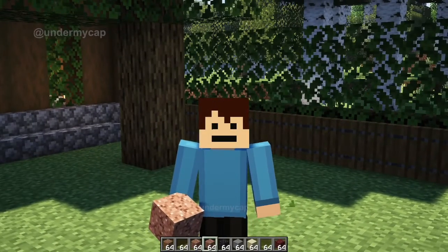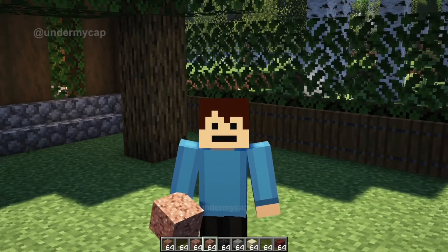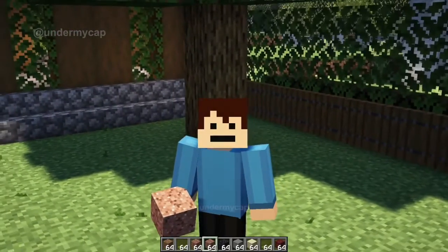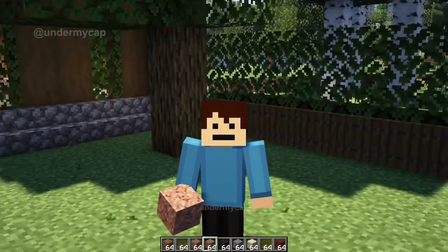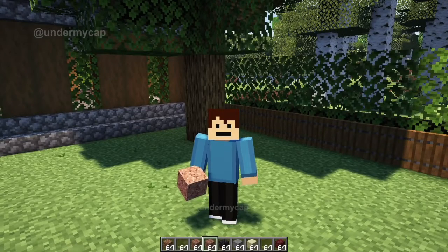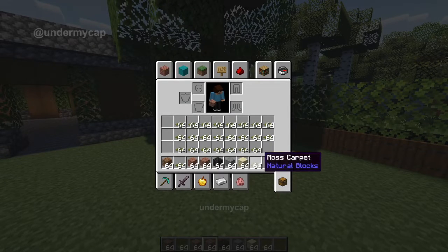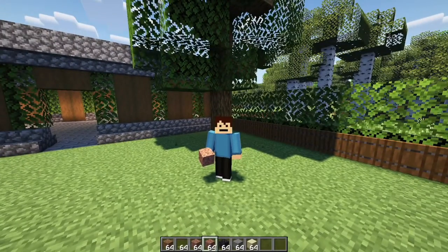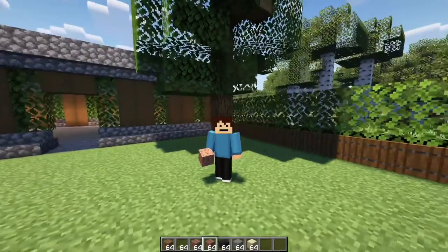The clear command in Minecraft allows you to clear your inventory as well as other players' inventories in the game, which is super useful. Now you can see my inventory here is super messy and I can't be bothered going through and dragging or shift clicking all of my items. But what we can actually do is use the clear command to clear the inventory.